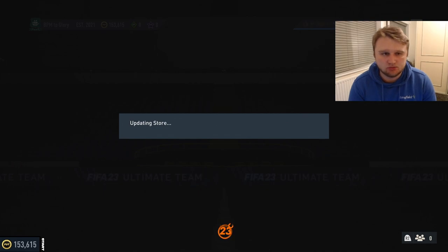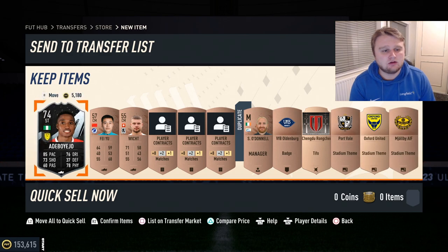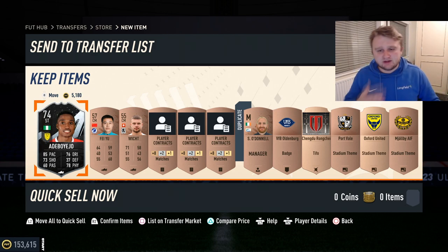Our first port of call as always is to go straight to the store and open bronze packs. We do have objectives recently introduced to this series. And literally the first pack of the day, first pack of the episode, we pack Adobejo — which is mental. I've packed him four times on this account now. One of our objectives is to pack a Team of the Week 10 times; this is the third of the 10.